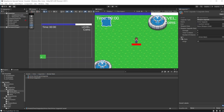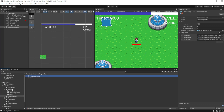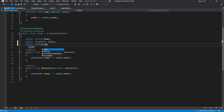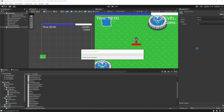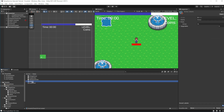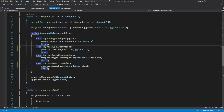With this out of the way, we need to add available upgrades for items to the list when the item is acquired by the player character. Create a list of upgrades for the item, reference the upgrade, and in the level add those upgrades into the list after acquiring the item.